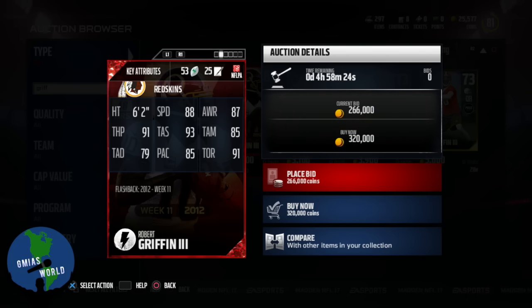The throw power is a little low, in my opinion. I think RG3 has a cannon — I've seen this man bomb the ball down the field. Short throw accuracy 93, medium throw 85, throw deep 79. That's kind of crazy, in my opinion.